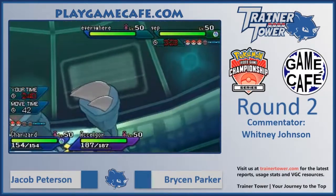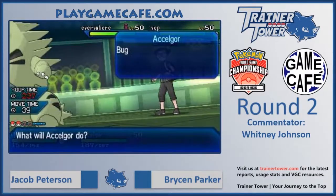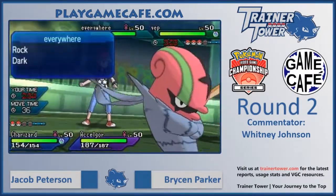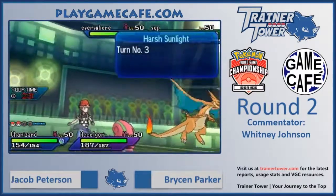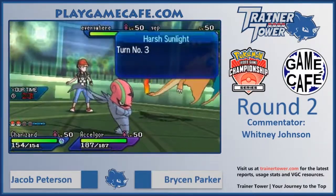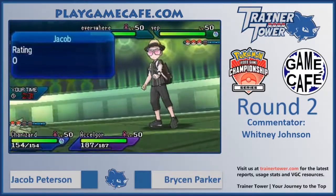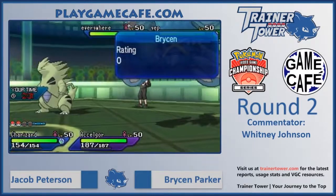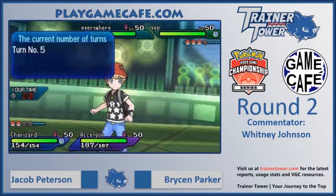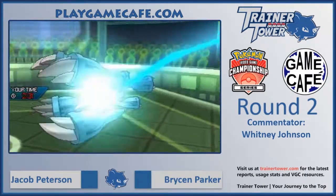We do see Accelgor hit the field one more time. We haven't seen it do anything yet this game besides Protect, so this could be a chance for Accelgor to potentially try and turn the game around. But more likely than not, it looks like Bryson's in a really strong position right now — three Pokemon remaining against two, with Charizard already lowered and Accelgor, most of the time it's dealing damage, it's KOing itself in the process.